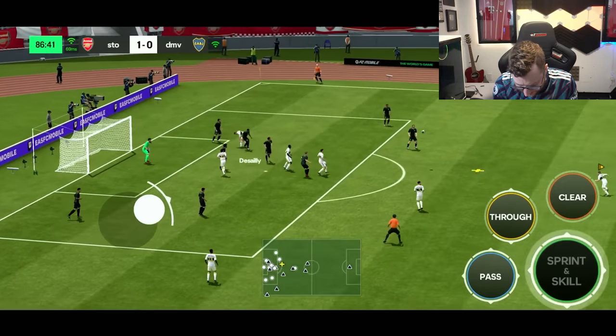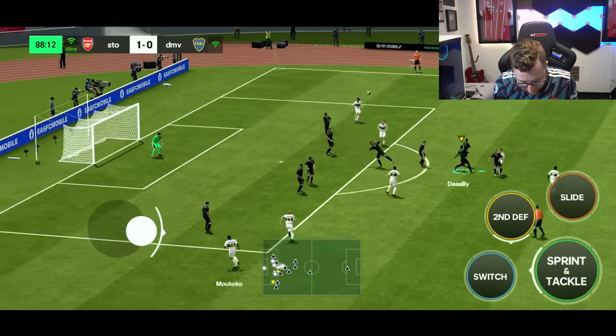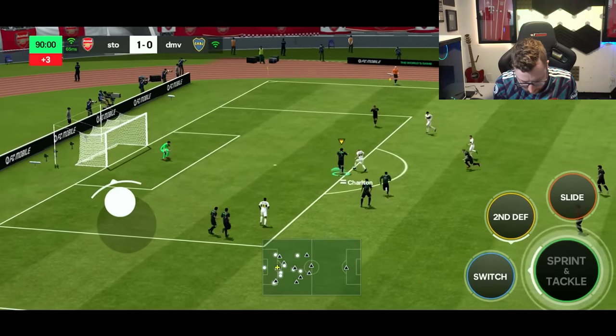Desai tries to clear it and does get back to the ball first. Grealish with a power shot from the top of the 18 — and Giroud needs to make another big save right there! But we end up passing it to the wrong team and conceding. How did that even happen? How did I pass it to the wrong team?